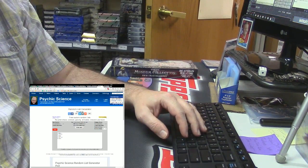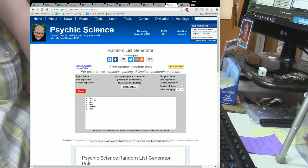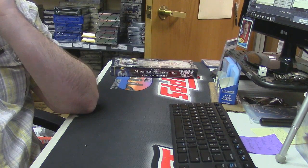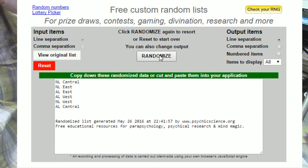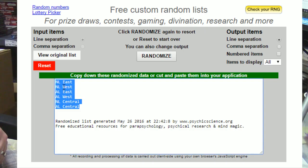Let's go to the Psychic Science doodoo fest. Oh wait, you can't see anything — you actually have to do a... make it tight. Alright, we're going to randomize this six times. One, two, three, four, five, and six. With the NL East on top and the AL Central on the bottom.